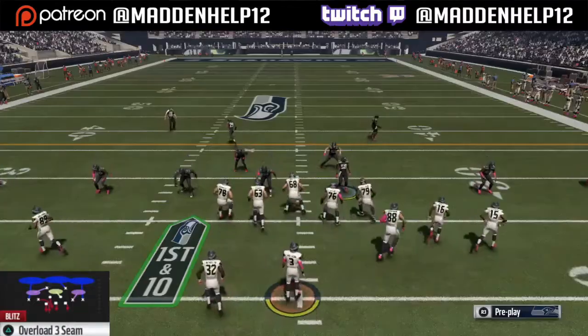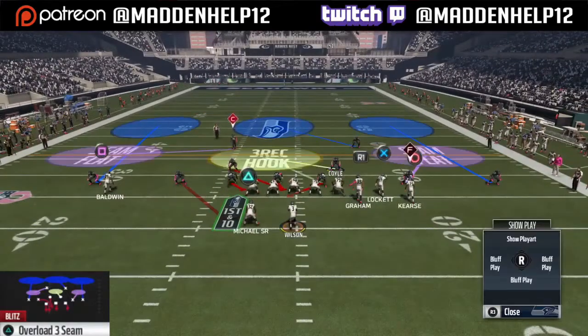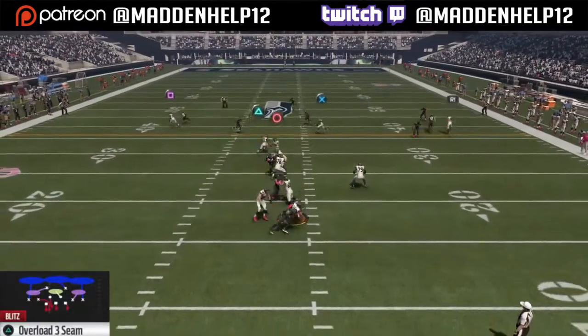You can put the right-of-screen defensive end in any type of man, zone, or QB spy that you like. And if the linebacker comes close to the line — sometimes when you break the huddle — you want to make sure he's back and over the left-of-screen defensive end, like you see in all these clips. You might have to manually pull him back every once in a while.